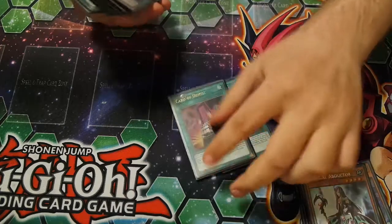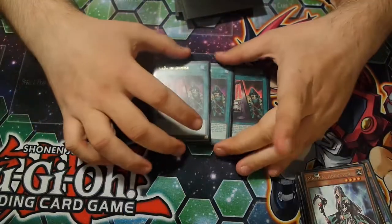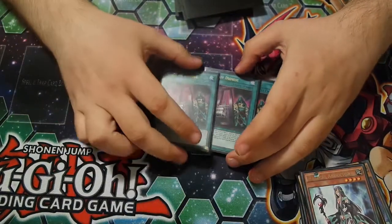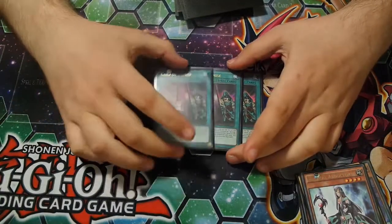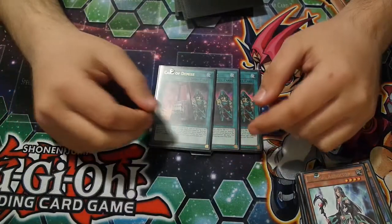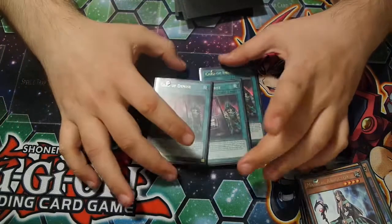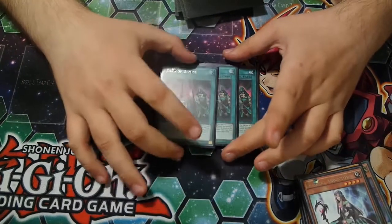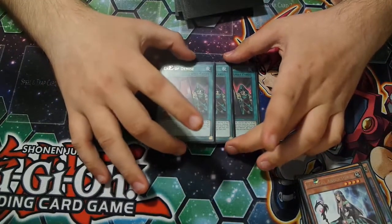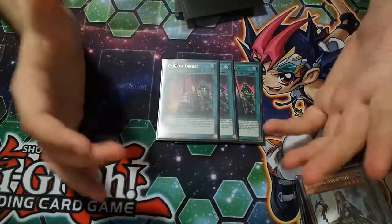Run 3 copies of Card of Demise. Pretty much empty your hand, activate this, draw 3 cards and then put all 3 cards on the field by summoning them, using them as a Pendulum, or setting the spells and traps. The only downside of this card is you can't special summon the turn that you use this, but it's still good draw power.